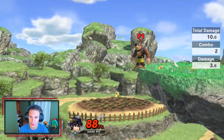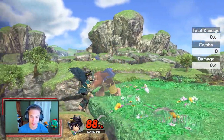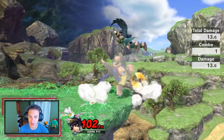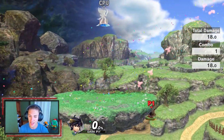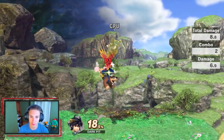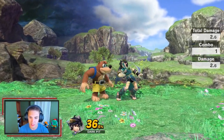His forward throw is alright but doesn't have much range, can't throw too far. Back throw is real clean with nice range. Up throw is pretty good and can lead into combos. His down throw is one of the best things he has — it's like a kill confirm, which is awesome.